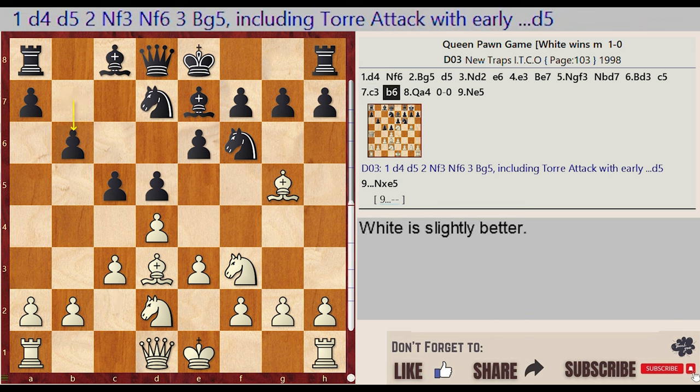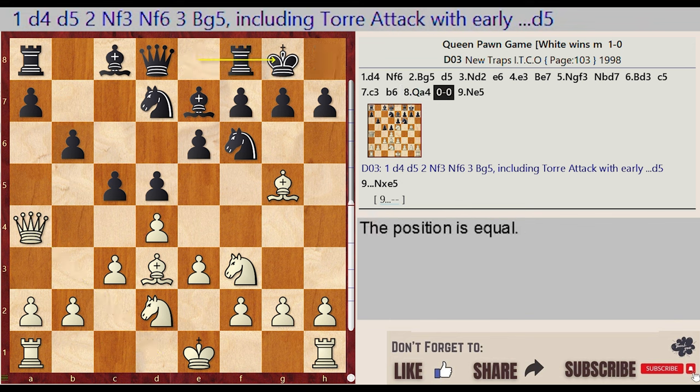B7-B6, Queen D1-A4, castling kingside, Knight F3-E5.